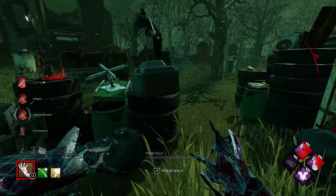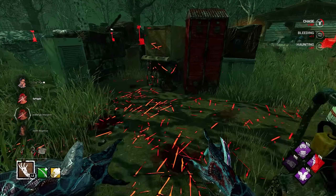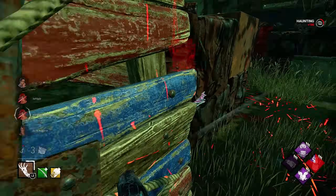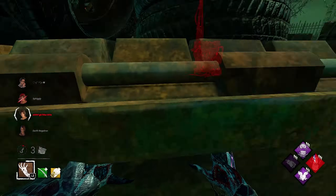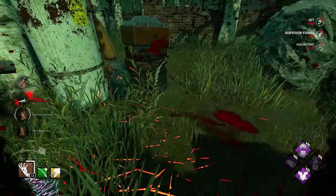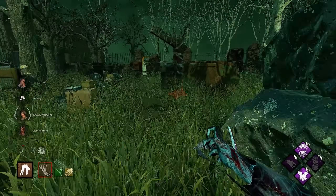Turning this area into a dead zone. She corner checks - she's gonna throw that pallet down for sure. Never mind - well played by her, I thought she was camping the pallet. Got her! She was throwing me off. Everyone healed up - we're gonna slap her back here and control these gens if we can.